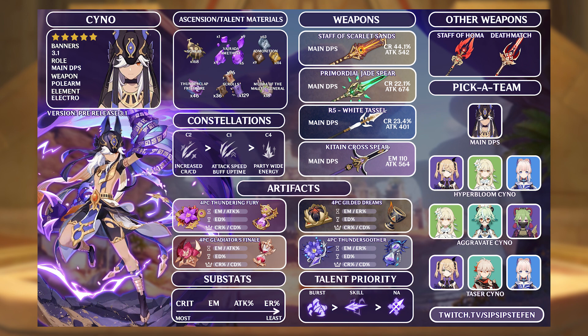Electro Damage Goblet and Crit Rate or Crit Damage Circlet as always. Please note you do need a bit of Energy Recharge on Cyno, but a few pieces with one or two rolls into Energy Recharge should be enough, especially if you run him with an Electro battery like Fischl.